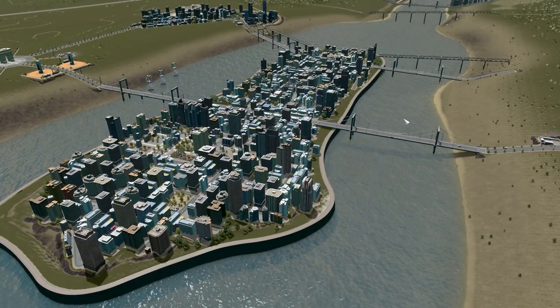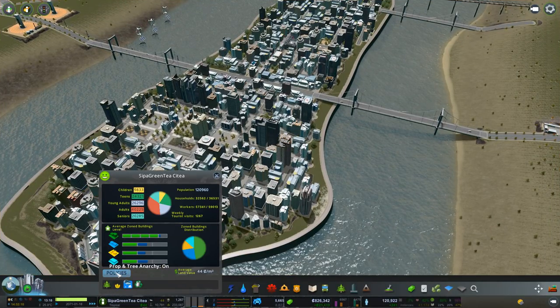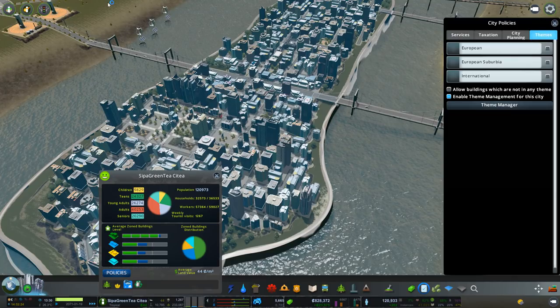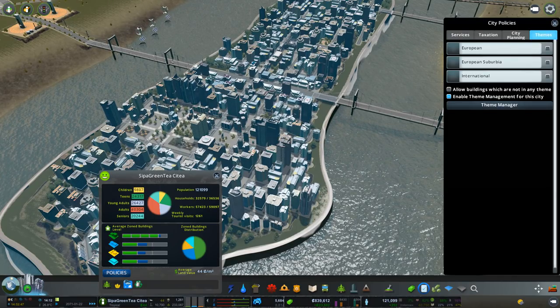We are going to try and do that today. So the mod that you want to get for yourself will add into our policies tab down here, themes. The mod is called Building Themes Per District, or Building Themes Green Cities - basically that's the name of it.